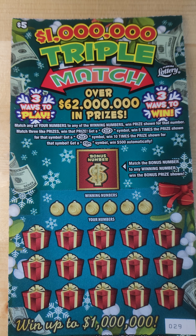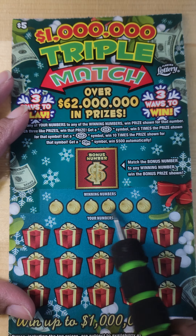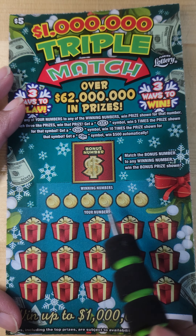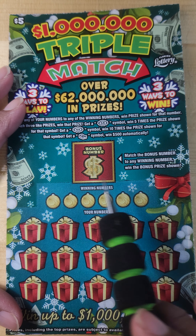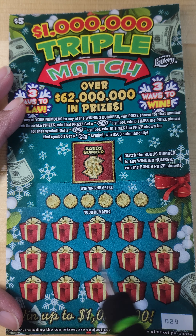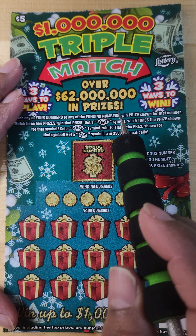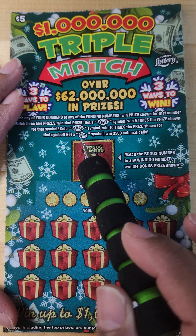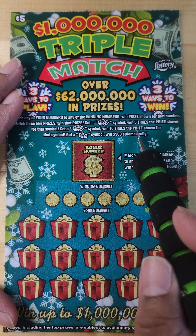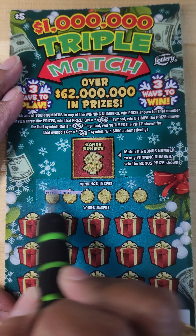The rules for these tickets are you can win three ways. One way is if you match your bonus number to the winning numbers. A second way is if you match your winning numbers to your numbers. The third way is if you scratch three like amounts, and you can also find a five times symbol, ten times, or the money stack symbol — you win $500 automatically. So let's get started.